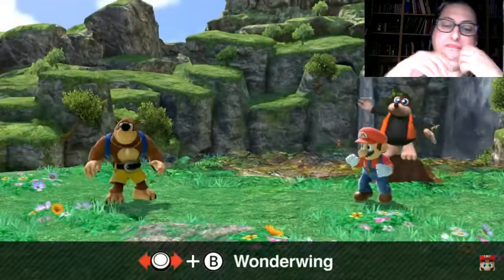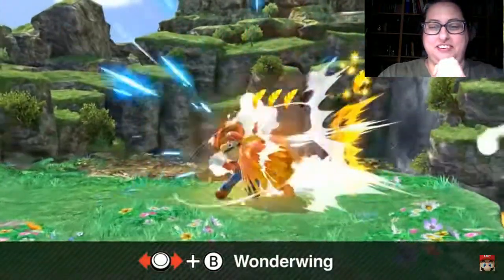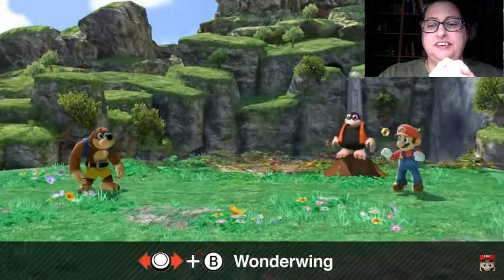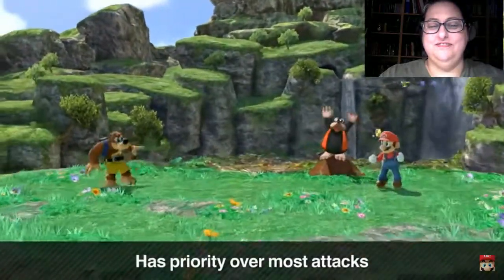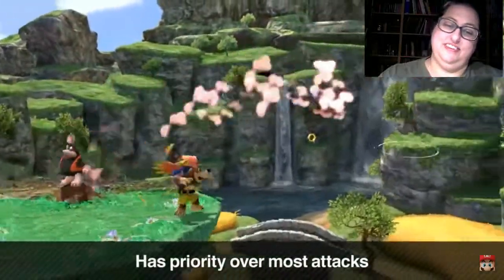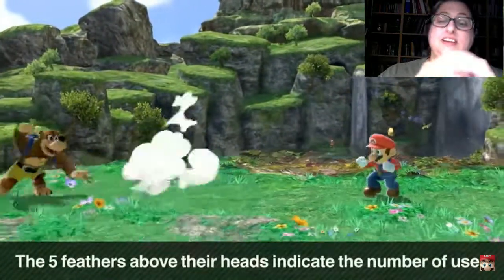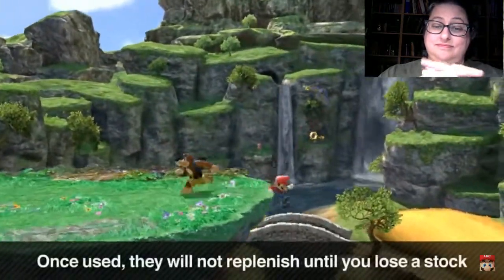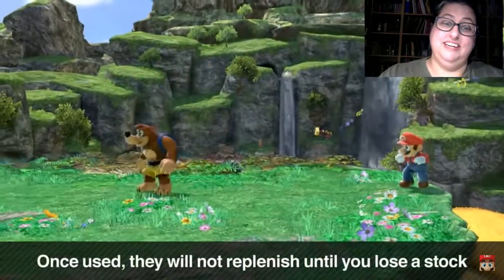Their side special is Wonder Wing. As in the original game, it's an invincible charging attack. It's fairly powerful and will basically win against any other attack. But you can only use it a certain number of times — there are five feathers above Banjo's head. After using them all up, you won't be able to use the attack again until you lose a stock.